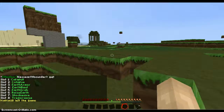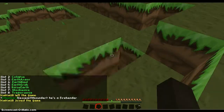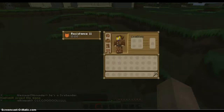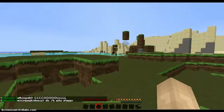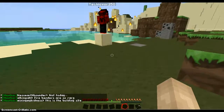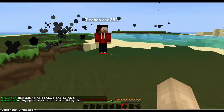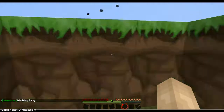Number three is earth armor. You don't have to hold shift — you just click, and you get leather armor for about eight seconds or something. Boom, I just killed him!